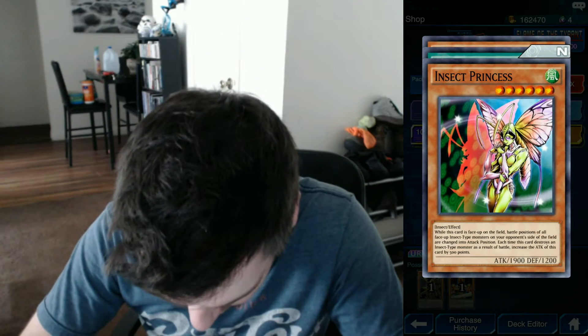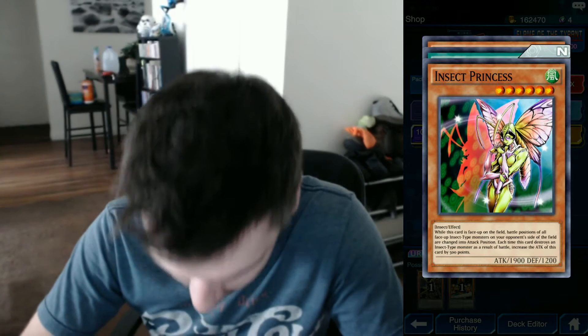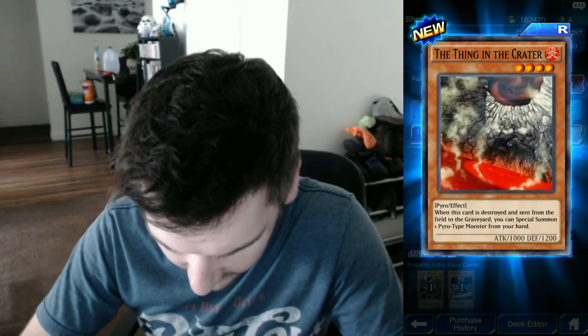Insect Princess — while this card is face-up on the field, battle positions of all face-up monsters on your opponent's field are changed to attack position. Each time this card destroys an insect monster in battle, increase this card's attack by 500 points. That is pretty good. Sort of the Soul Eater. And it means rare.